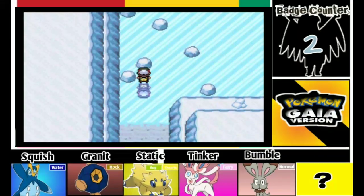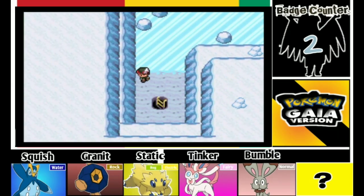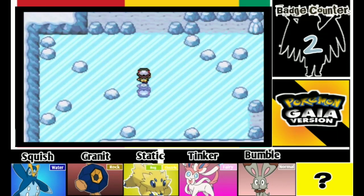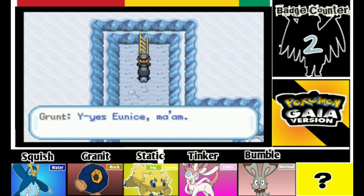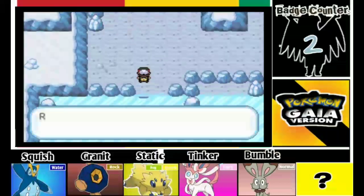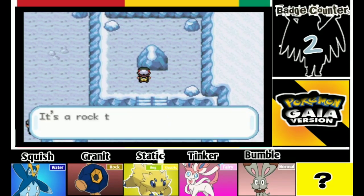There are these things — the New Elders guys, they're right here. So we're gonna meet some more New Elders again. There's tremors — 'Are you sure you should be here?' 'You got your orders, just do as you're told. Yes, ma'am.' I think there's something happening inside the Frostbite Cave. Let's just go — we're gonna use a repel.